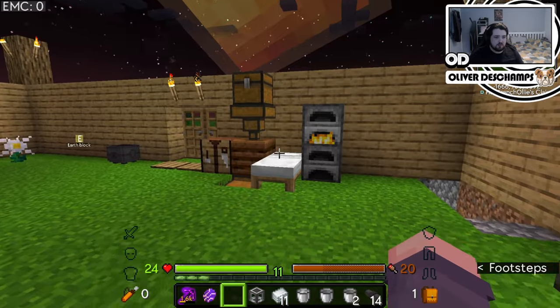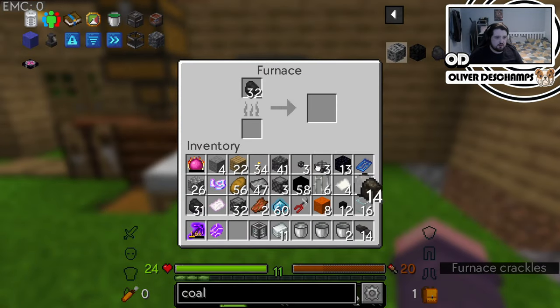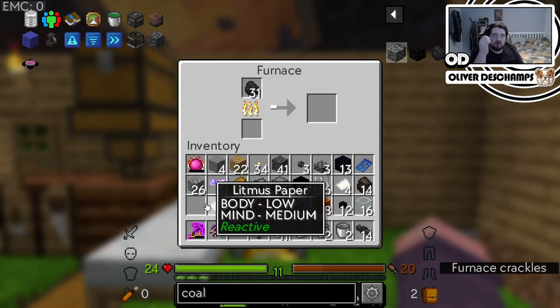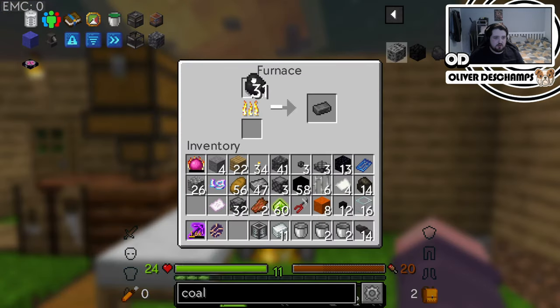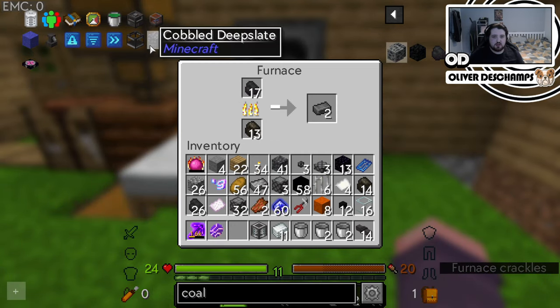Regular furnace? Half of this in here with half of this. We would need 9, 18, 27, 36 — which we've got plenty of, so that's fine. We could actually do half and half — 2, 3, 2, 3. I think that's technically enough. We've got the obsidian already.